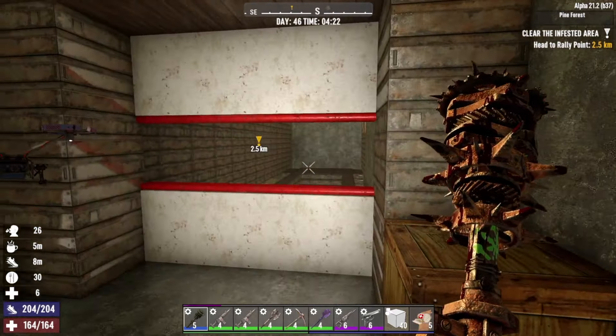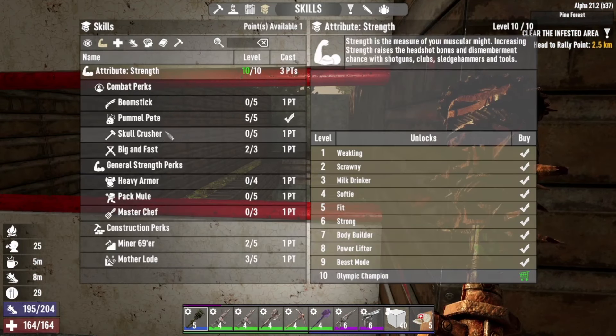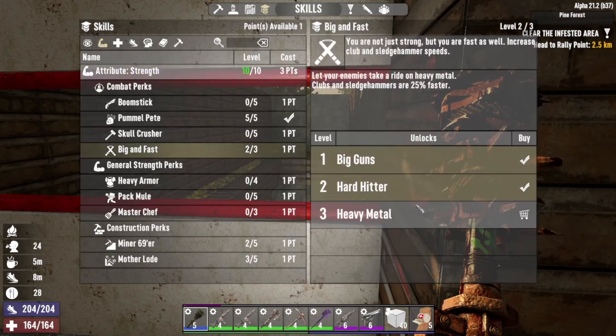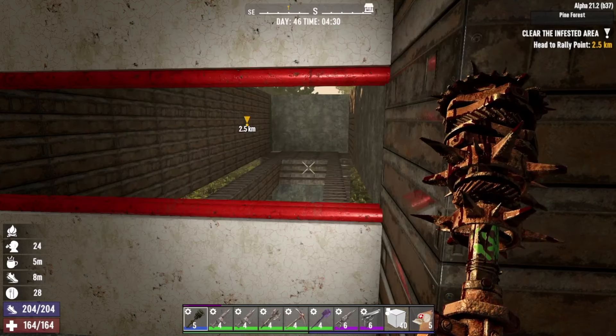We still don't have a very nice white color or red color but we're going to do that. We've got a skill point to spend which I'm going to put into Big and Fast just to speed that up - so that's now maxed out and Pummel Pete's now maxed out. We're going to go and try and find some super corn. I'll grab all my stuff, see if we can find some super corn and sell a load of stuff to the traders.